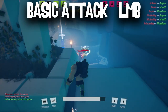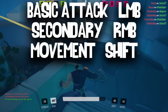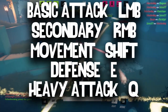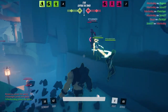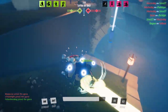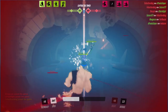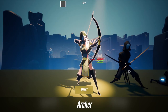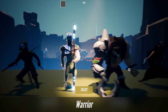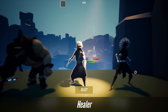Each hero has a basic attack tied to left mouse button, a secondary tied to right mouse button, a movement ability on Shift, a defensive ability tied to E, and a heavy attack bound to Q. There are currently six playable classes, and they plan to add at least three characters per class before the game's final release. They also intend to have several different maps and are currently working on the second map. The playable classes are archer, assassin, warrior, tank, healer, and mage.